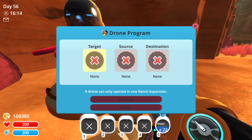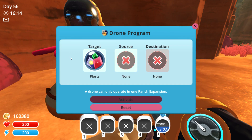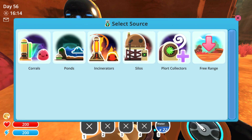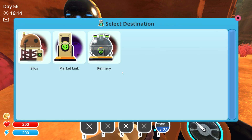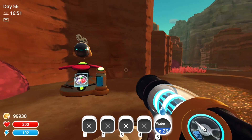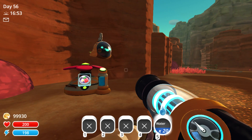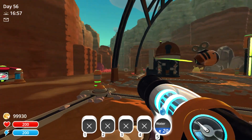If we head over into the target, we'll go ahead and choose plorts for this specific drone. Then we'll head over to source and select plort collectors for this drone. For the destination, we'll go ahead and select silos. If we activate this now, as you can see, the drone is now heading over to those plort collectors to start gathering some of those plorts for us and deposit them in the silo located beside the corral.